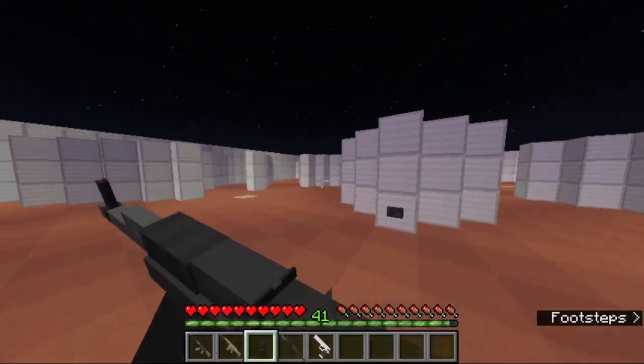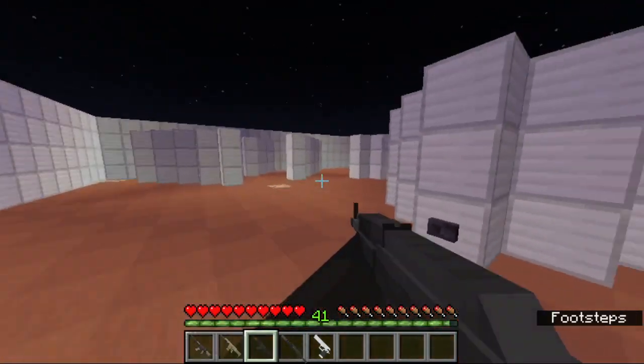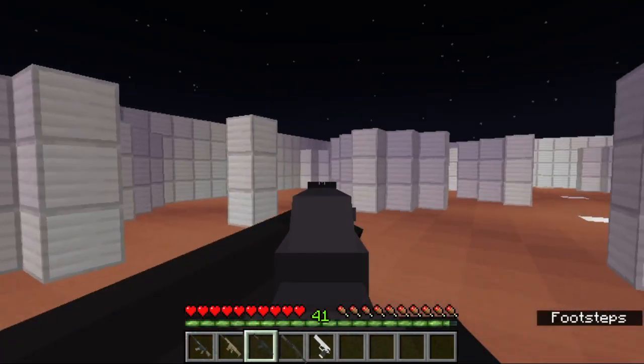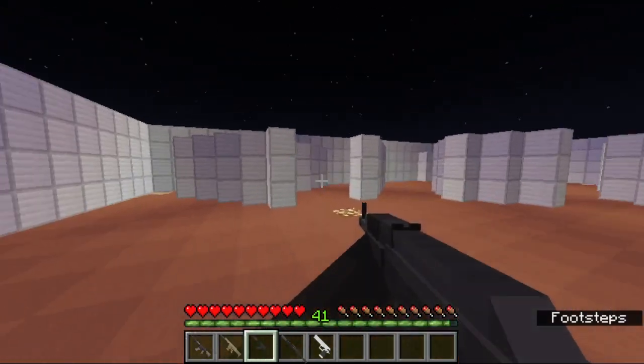When you sprint you can't shoot, and you already can't shoot when you sprint. But as of version 1.1, you can sprint while zooming, aiming down your sights, and also sprint while reloading.